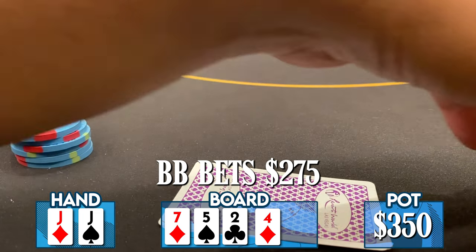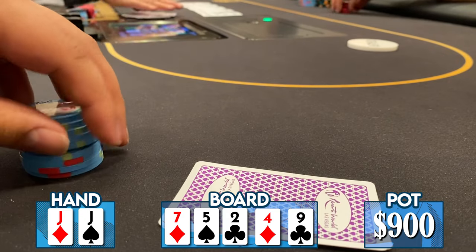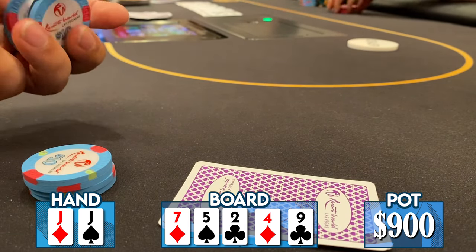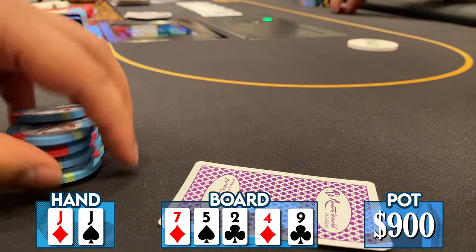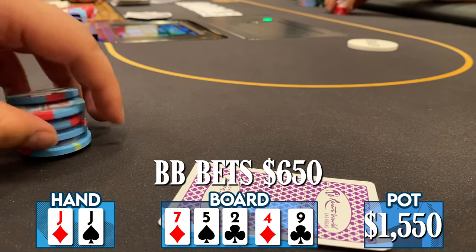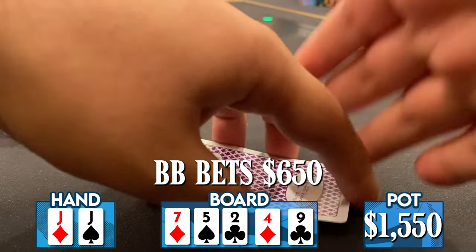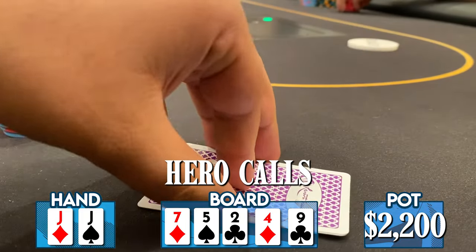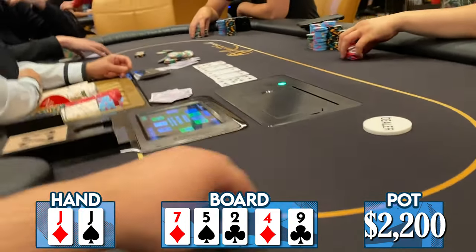Pitching it seems incorrect so I call. The river comes a nine of clubs — another bad card, as semi-bluffs get there and a bunch of two pairs are now available. I check and my opponent bets $650. I'm a little confused with the sizing — it does make sense for my opponent to have some straights but more than unlikely otherwise. My hand is way under-repped; it seems to my opponent that I have two pairs of napkins. I make the hero call and my opponent shows king-seven.